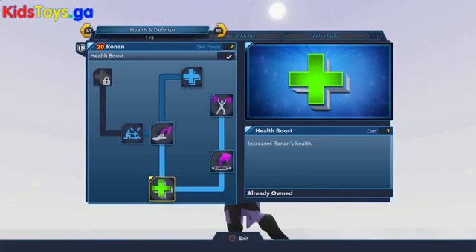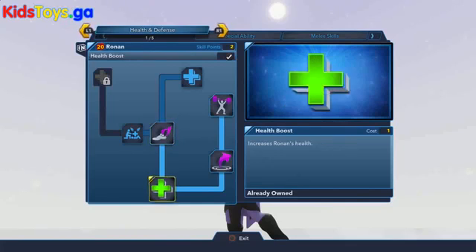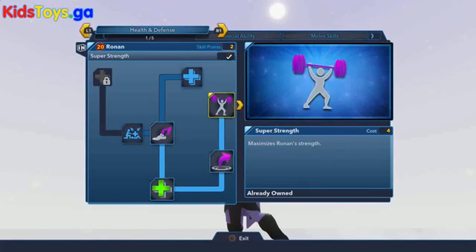Not much really going on in the health and defense tab. You can, of course, upgrade his running speed with Running Ronin, as well as give him a super jump and maximize his strength to make him a super strength character.